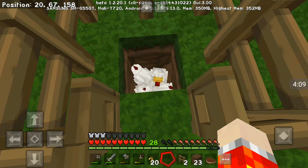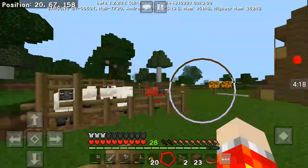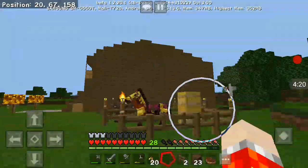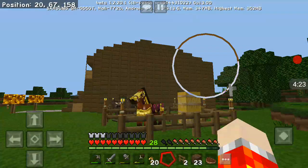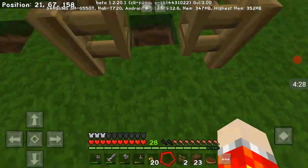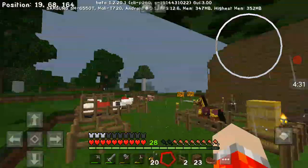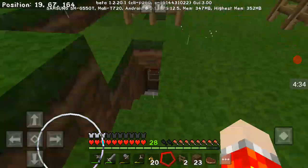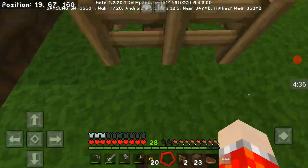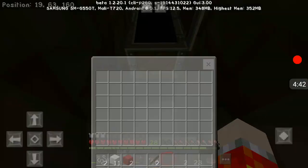Now when they lay eggs or when I kill them, eggs, meat, and feathers will fall into the double chest. And that's the chicken farm right there! So basically we got sheep, got the pigs, got the cows, we even got a horse, and now we got chickens. So basically we're going to close that and go down here.